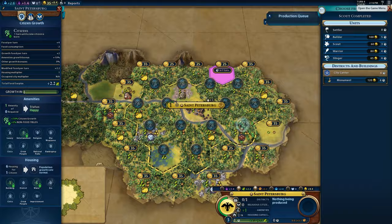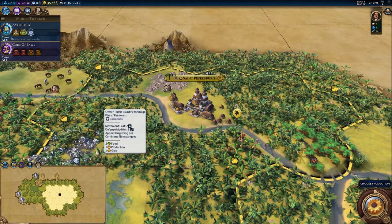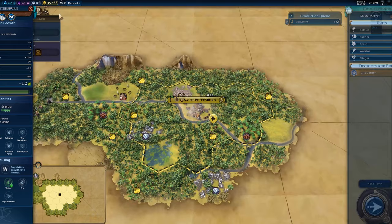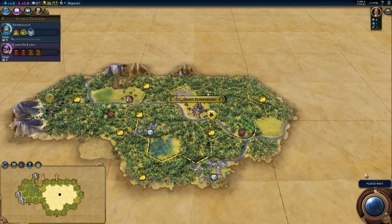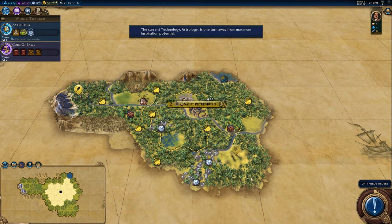Improvement-wise, we're not going to be able to improve a lot of this land for a long, long time, so we're going to have to think hard about what we do here. It might be wise to skip a builder and instead just go for the monument and get that extra culture going early. The only other alternative is to actually build military units, but I don't see a barbarian encampment in the immediate vicinity of my land.